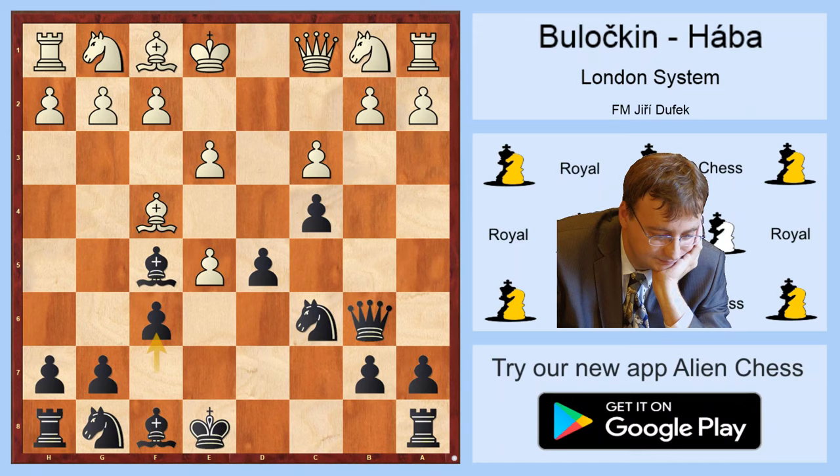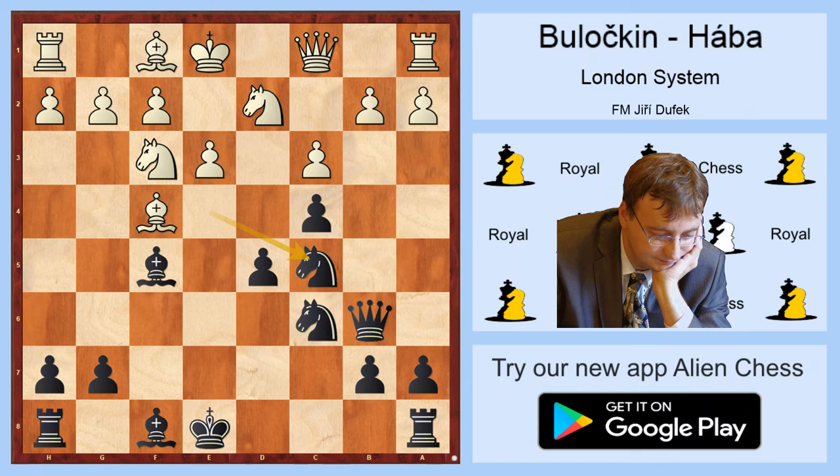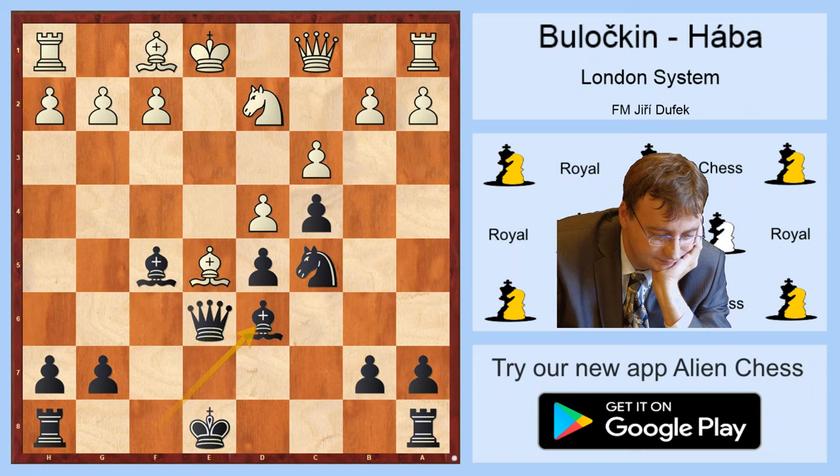A second option after f6 is the principled taking on f6, asking Black if he has enough compensation for a pawn. After Nf6, Nf3, Nd4, Nbd2, Nc5 looking for the d3 square, which is very weak. Now White is probably forced to play Nd4, and after Nxd4, ed, Qe6, Be5, Be6 — Black will regain the pawn and has a very nice position.